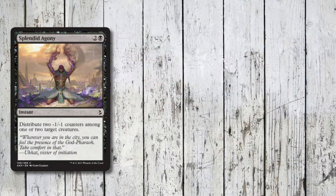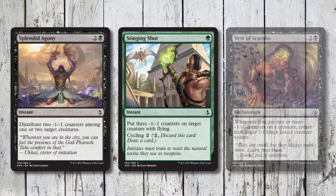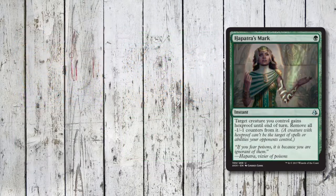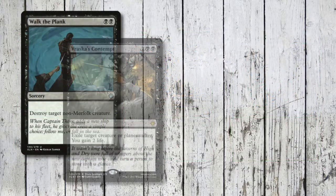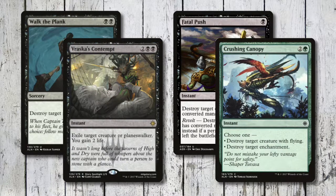Now onto the spells: Splendid Agony and Stinging Shot dish out the pain, while Nest of Scarabs is a key piece of the deck, piling even more tokens onto the board. Hapatra's Mark, Heroic Intervention, and Blossoming Defense all offer some protection to our creatures, whilst Walk the Plank, Vraska's Contempt, Fatal Push, and Crushing Canopy all put a dent into our opponents.